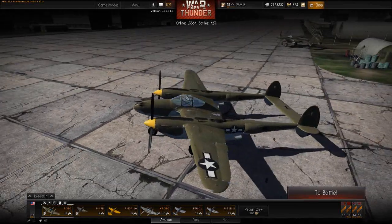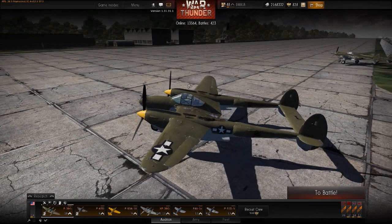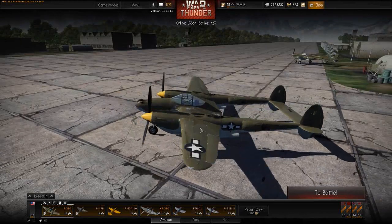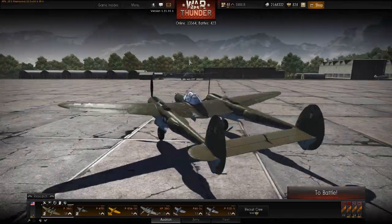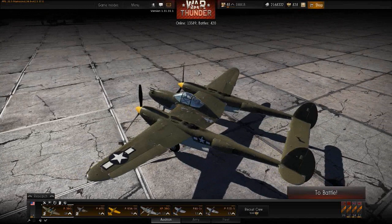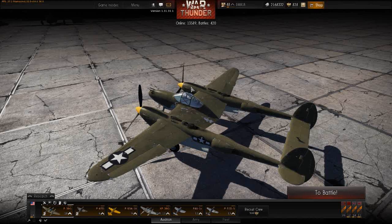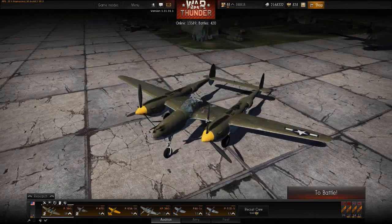Another side benefit at very low speeds when going up vertical is that the rudder response of this plane is simply staggering. The plane is so stable in hammerheads, with no wing trying to snap out of control — it's probably the best fighter in War Thunder for very slow vertical maneuvers, simply because of the fact it has no torque. And believe me, that's a big advantage.